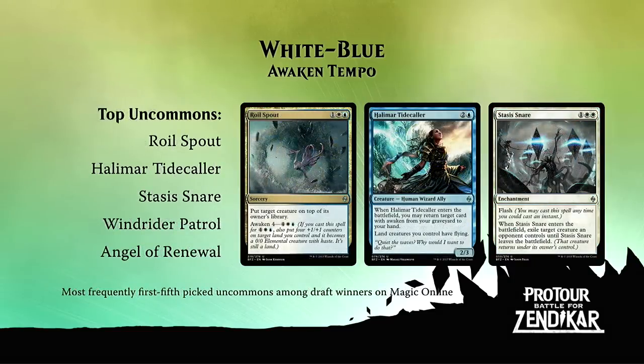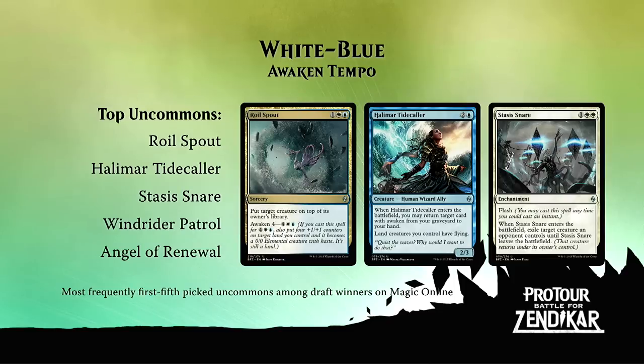Let's take a look at the top five uncommons, beginning with a gold card: Roil Spout, one white and blue. Roil Spout is the guidepost uncommon for this deck — it's the card that if you see it maybe second, third, or fourth pick, you can deduce that this color combination is open and jump right into it. Just an awesome card for tempo; the Awaken is fantastic, you can get a 4-4 creature and time-ebb your opponent for just six mana. Halimar Tidecaller is an efficient creature that gets back an Awaken card, gives you card advantage. We also have Stasis Snare as a removal spell, and a couple of solid creatures rounding out the list.